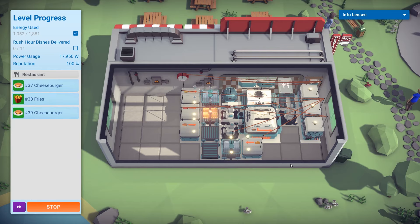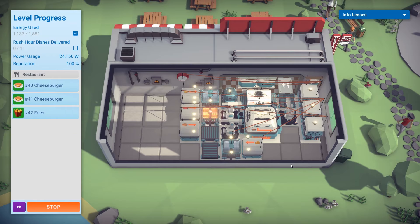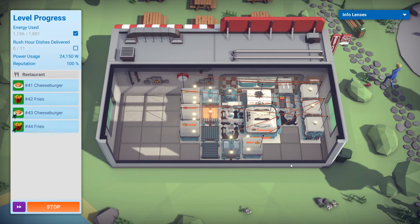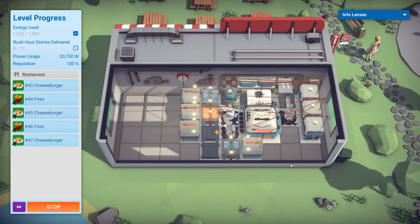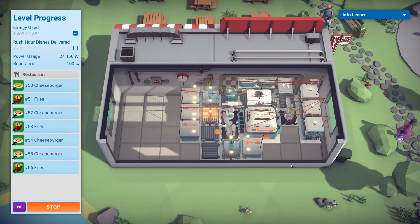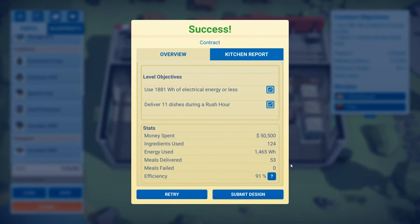We are using a lot of power. I don't know if we're actually going to hit that power limit — we haven't even reached rush hour yet. I think this new setup is faster, but it is a lot more energy intensive, using the same amount of electricity to do the same job as the old system. So we might just barely make it. You're kidding me — it was 400 watts under. So 91% — I think that's the highest I've ever gotten.